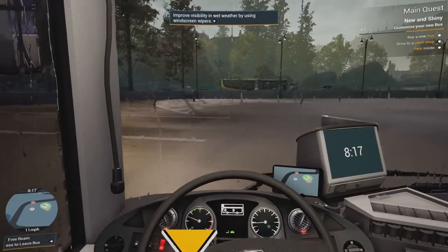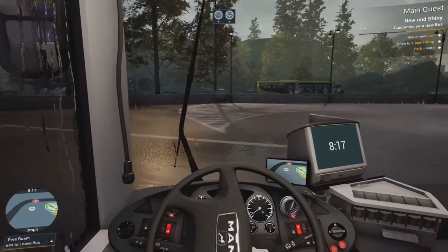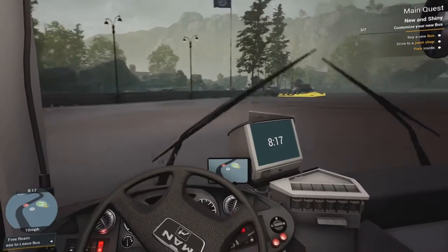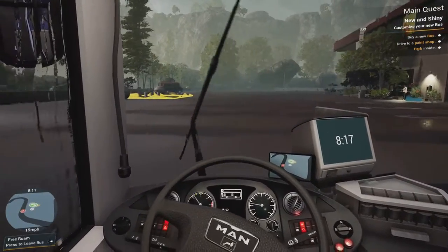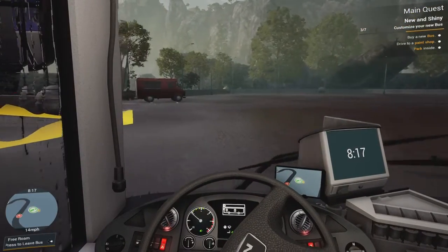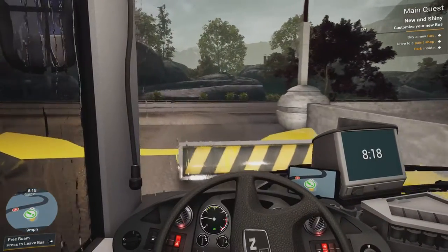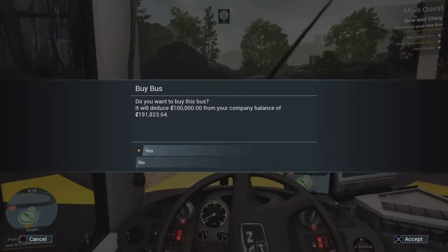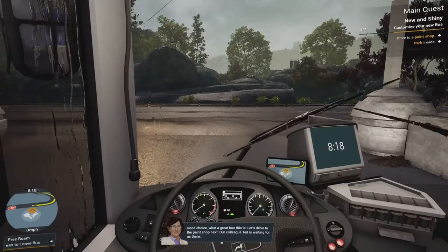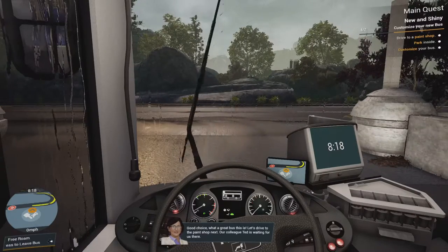I forgot — I was trying to find the switch on the bus to turn on the wipers, but I forgot you can just press D-pad left and it comes up with all the controls. But yeah, let's just go out. Good choice — what a great bus this is. Let's drive to the paint shop next — our colleague Ted is waiting for us there.